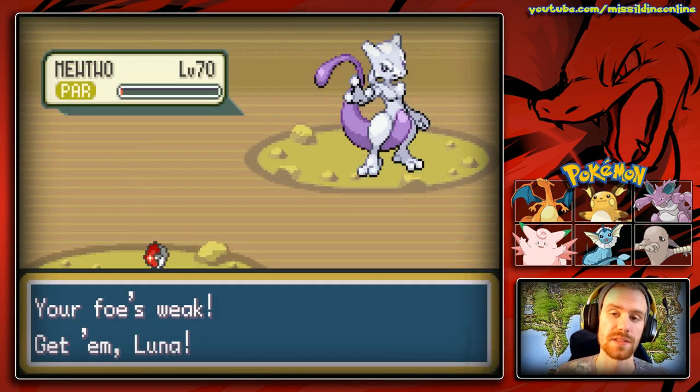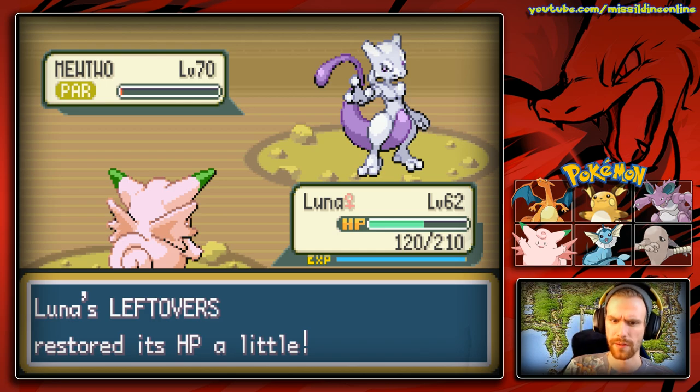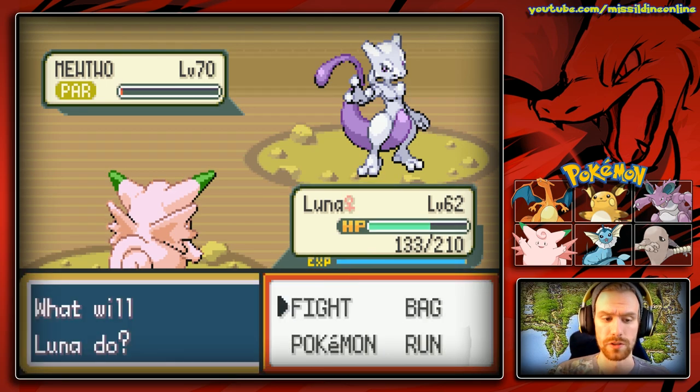We're going to switch to Luna again because at least Luna has access to Soft-Boil — at least Luna can use that. Did I say Yuna or Luna? Somebody wants to play Final Fantasy X. All right, let's go ahead and Ultra Ball this up. This is it.